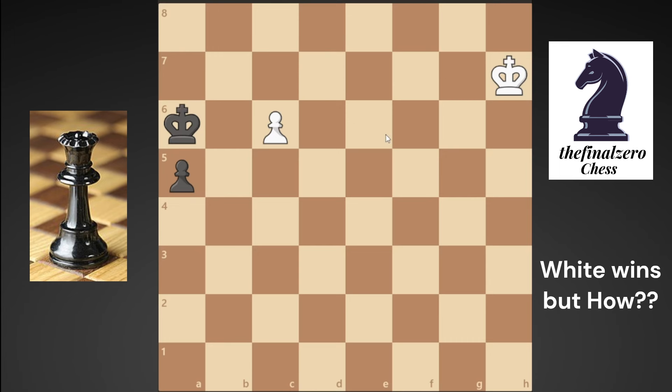The only move that white can do here is to play king to g6. You are trying to reach black's pawn, and at the same time you are aiming to reach your own pawn and try to promote to a queen. That's your idea here. Black will play a4 to try to promote to a queen.